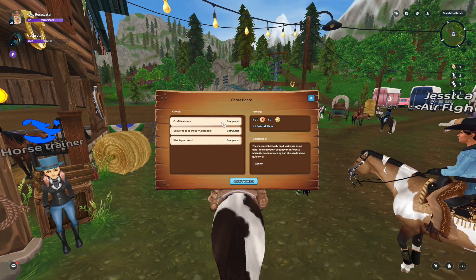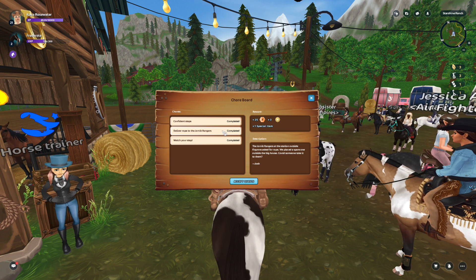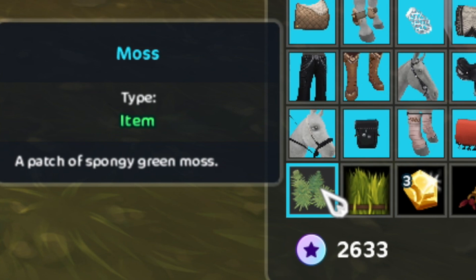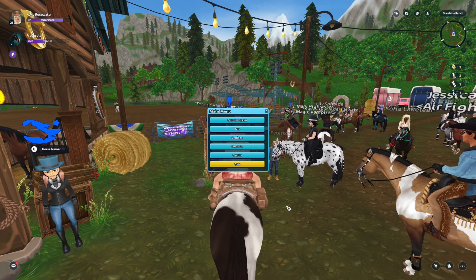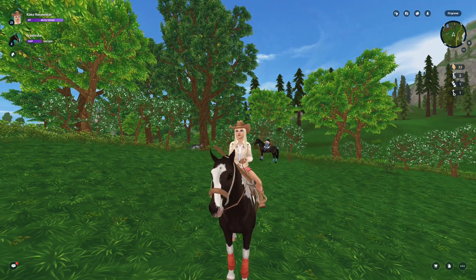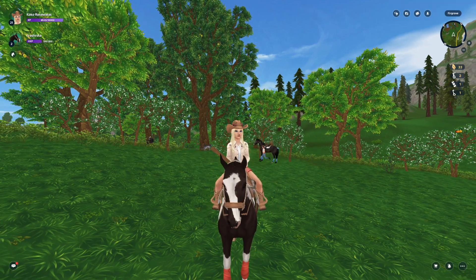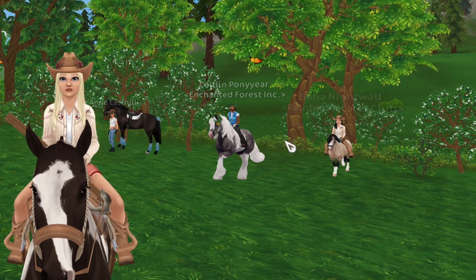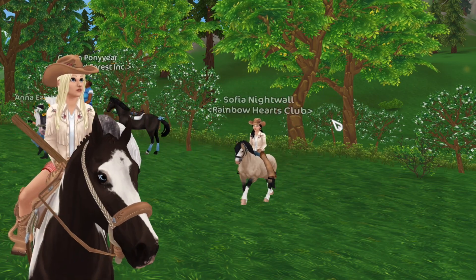I completed all the quests and received 25 perfect shillings, plus three summer tokens and a special item — I think it was moss. I feel like I got a little bit ripped off, but it's fine. Hopefully you guys have enjoyed the Camp Western update — it's actually been a fun time. Comment your favorite part about today's update below. Thanks for watching, bye!